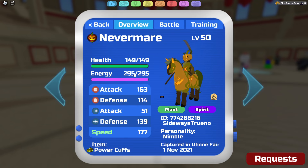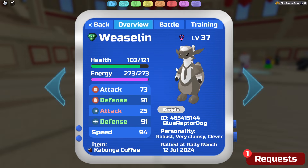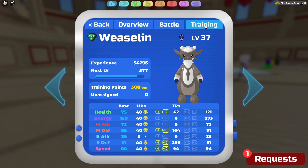Right now at level 37 we have 237 energy, which is a lot — kind of crazy compared to a level 50 Nevermare. We are running Robust, Very Clumsy, and Clever with the Kabunga Coffee item. This is a fully supportive Weaseland with Teamwork, Bait, Provoke, and Tricky Tactics — basically just to help your team. Teamwork boosts strength, Bait draws attacks, and Provoke stops supportive moves.